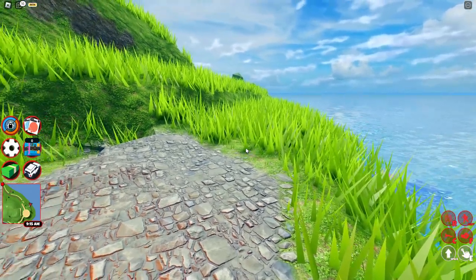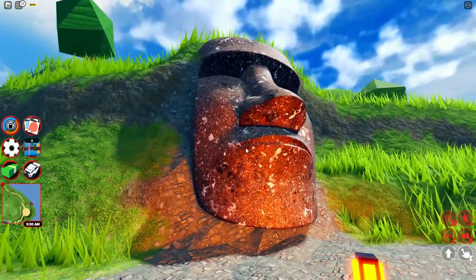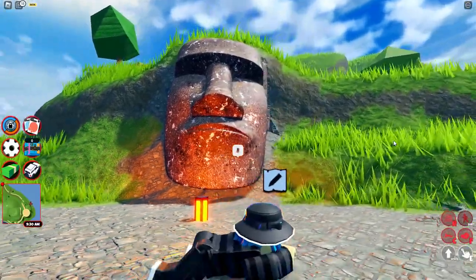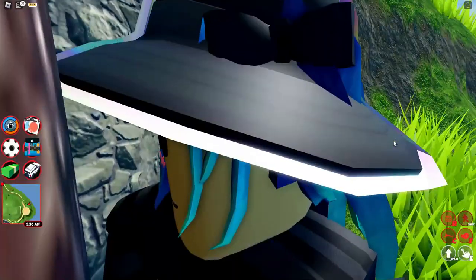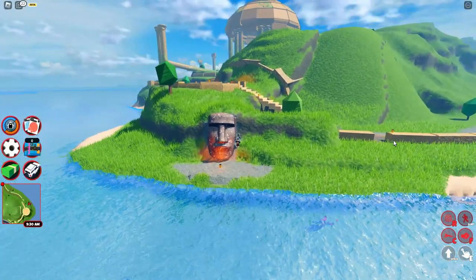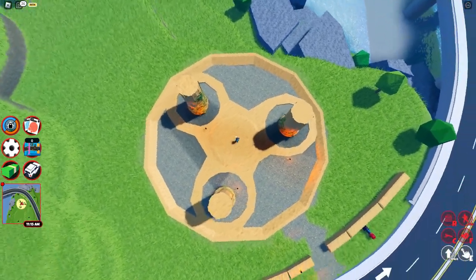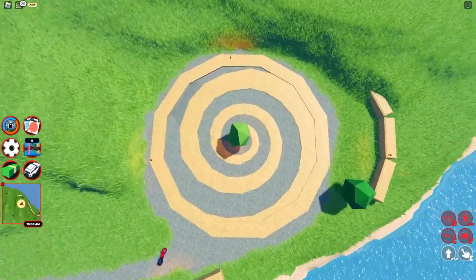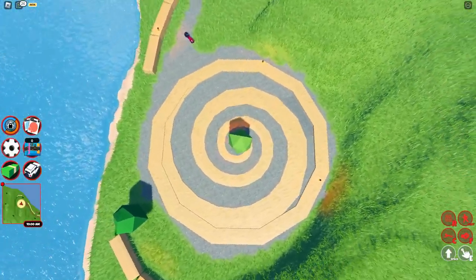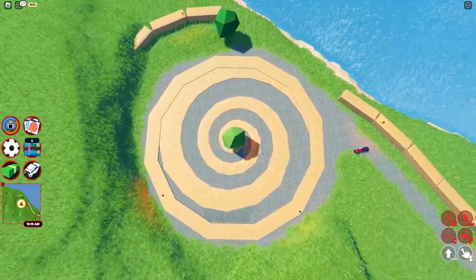Number two: staying on the topic of the trading island, did you know that there's a moyai on the trading island? If you go down by the rickroll and then go backwards a little bit, there's a moyai buried into the side of the cliff. Number three: did you know that there's a fidget spinner rim hidden on the trading island, as well as a hypno rim? They're put into the ground and are supposed to represent the rarest rims in the game.